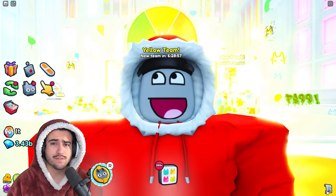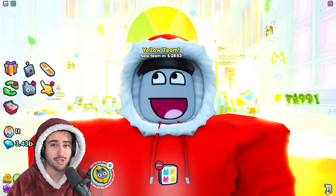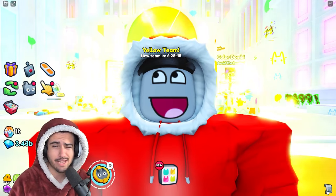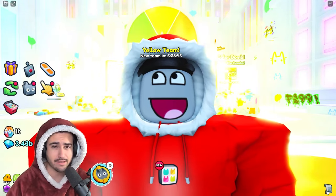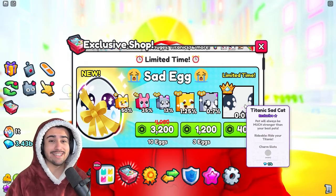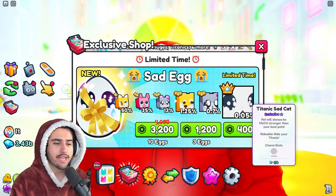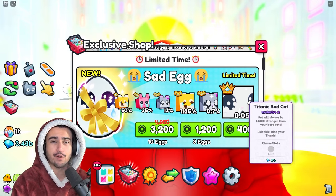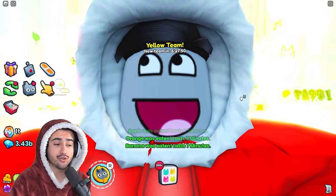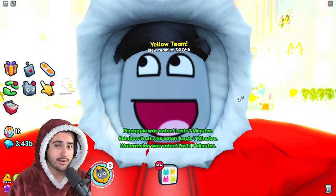Update 28 has brought us the exclusive sad eggs into the game with a sad amount of content to actually play, so unfortunately today there is no tutorial on how to best play this update because it was just kind of bland. But they did create this titanic sad cat so we could be sad together. In today's video we're going to be opening over 10 billion diamonds worth of these sad eggs in hopes of finally getting my first titanic. I'll also be doing a giveaway at some point, so make sure you watch till the very end to find out how to enter.